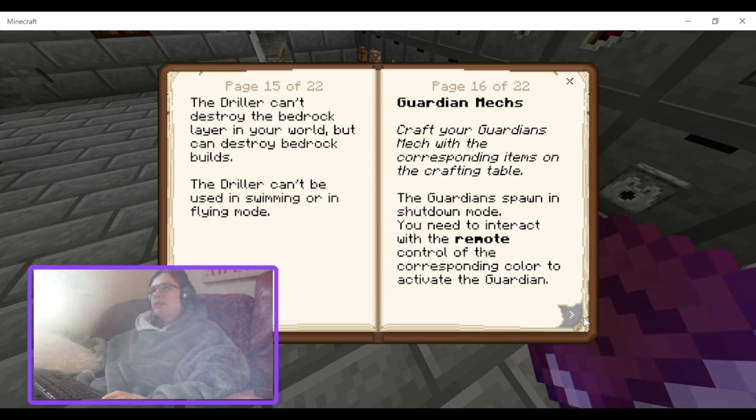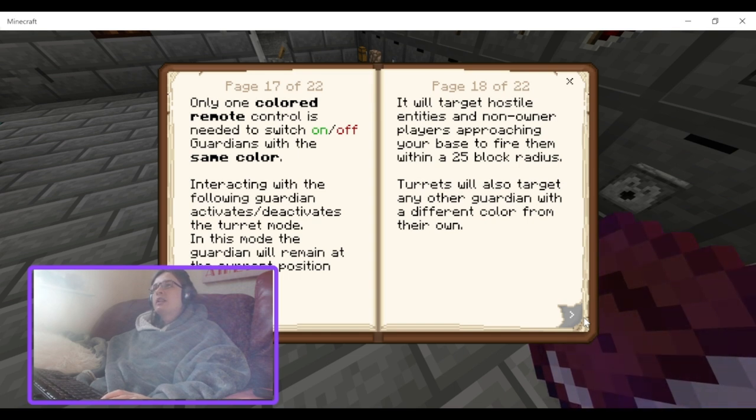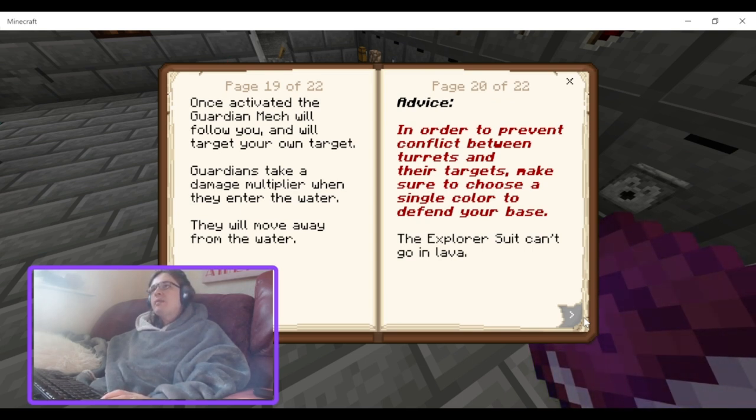The driller can't be used in swimming or flying mode. Craft your guardian mech with the corresponding items on the crafting table. The guardians are spawned in shutdown mode — you need to interact with the remote control of the corresponding color to activate the guardian. The remote control is needed to switch guardians of the same color on and off. Interacting with a following guardian activates or deactivates torque mode. In this mode, the guardian will remain at the current position and target hostile entities and non-owner players approaching your base.